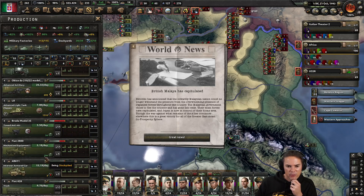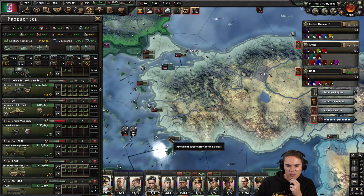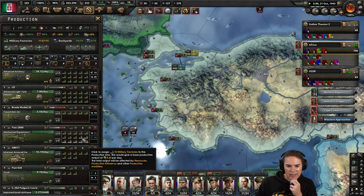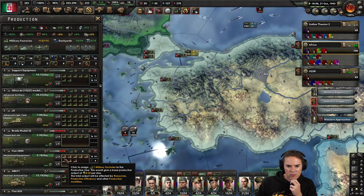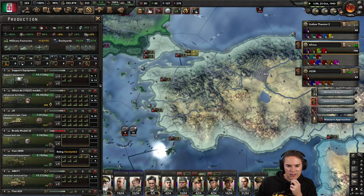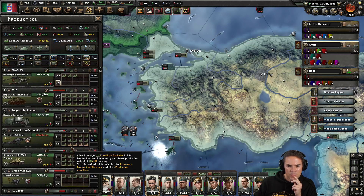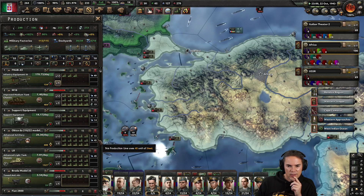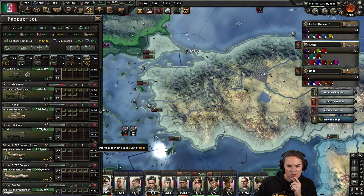We built enough and this is now increasing - this is absolutely awesome. British Malaya has capitulated. The allies are not looking too strong at the moment. The anti-air is going to fill in what it needs, so that's okay. The military factory situation is not too bad.